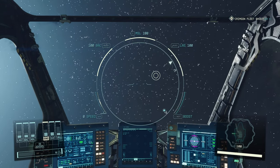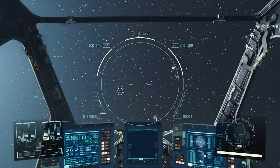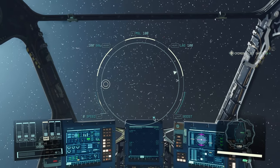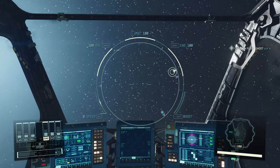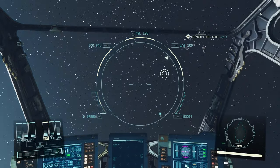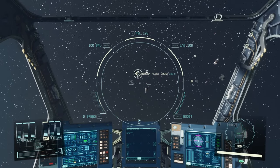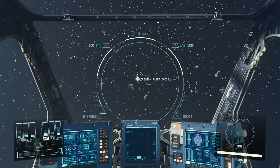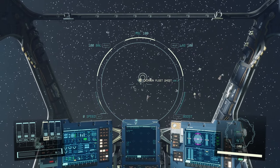Hello guys, kpshamino here with a new video for Starfield. In this video I'm going to show you how to loot the cargo of ships that you destroyed. You can see here you've got an arrow, and that's the stuff you need to find — they look like a box. At the start you need to lock it, so you push E and then you get this screen.